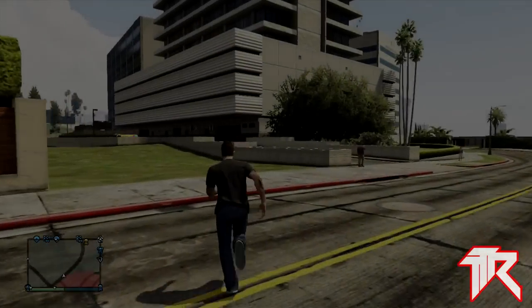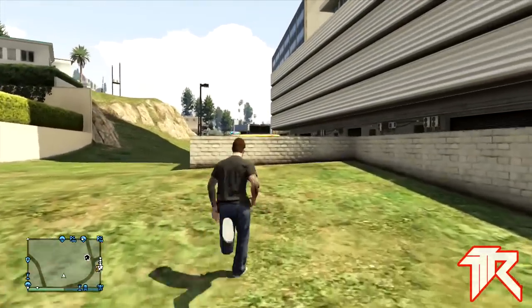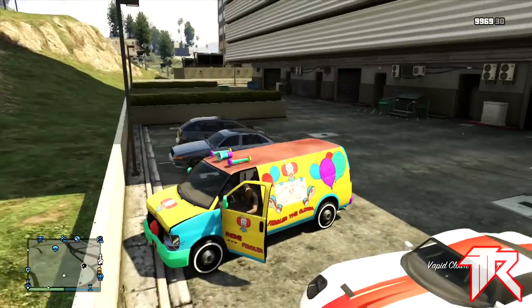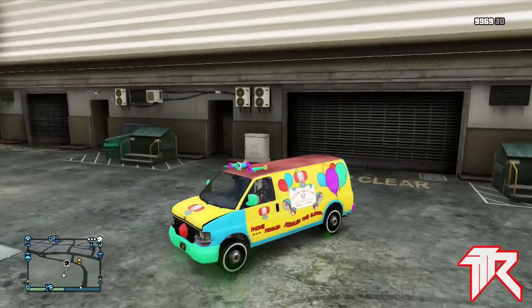You're gonna spawn back in online, and as you can see when I run over here the clown van is waiting for me. This is a really much better glitch than the lag switch method, because with the lag switch method it takes off all your RGB colors and really sick custom paint jobs.